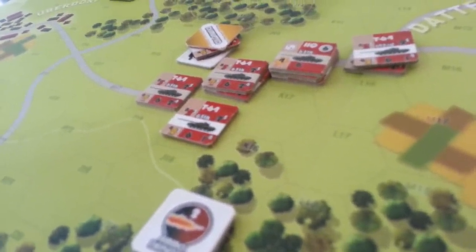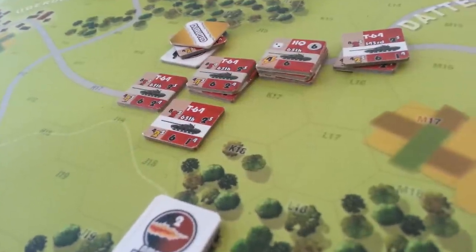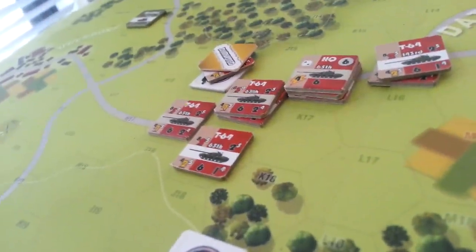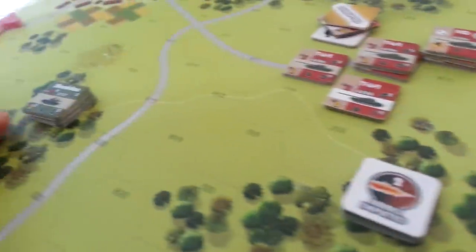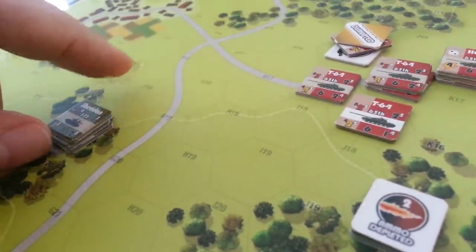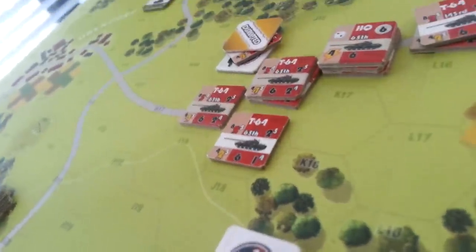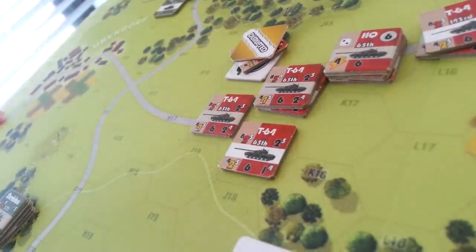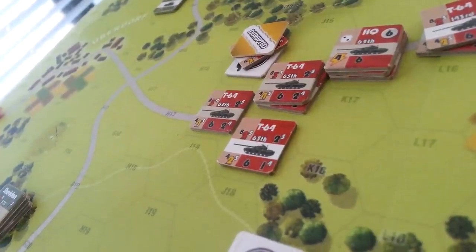The 65th sat at the edge of the town in Dattenburg, right here, and forced — because of their location — forced the US player to take a more covered position here, out of line of sight, which has restricted their ability to shoot. Although they did, in this last turn, destroy one platoon and reduce and disrupt another, as it came into range.